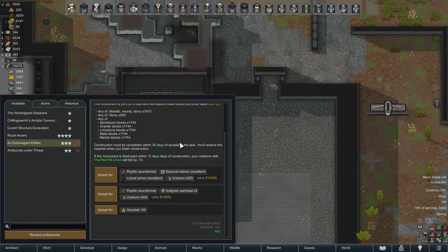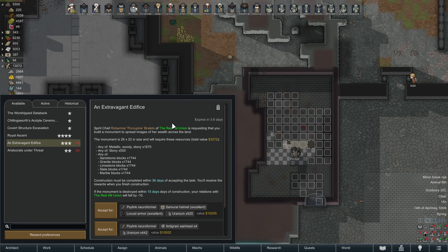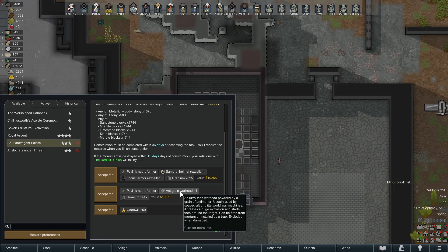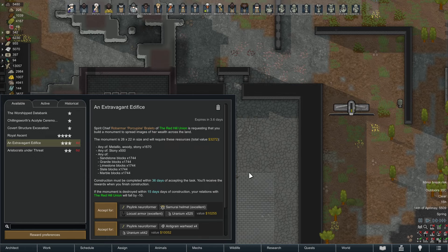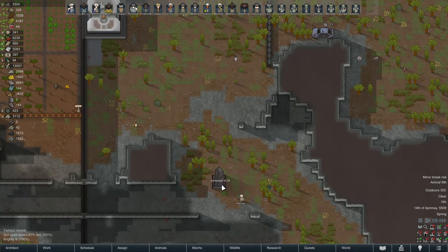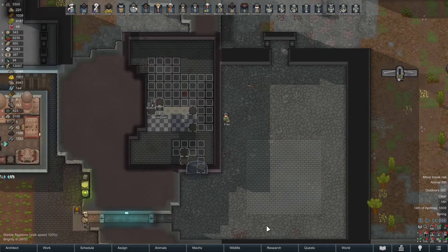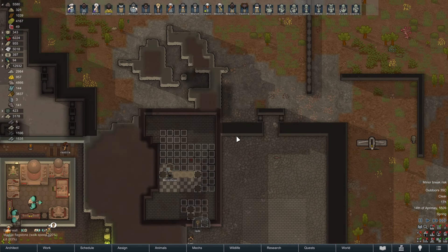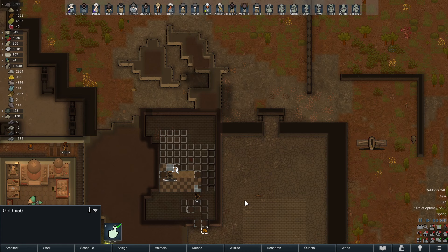An extravagant edifice — you want me to build something big? For a neuro form, anti-grain warheads — how does the Red Hill Union have four anti-grain warheads? We stand to lose a little bit of relation if it gets destroyed, but we have space. Oh, I completely forgot there was a twisted obelisk here this whole time. How long do we have to accept that? 3.6 days — I'm considering it.